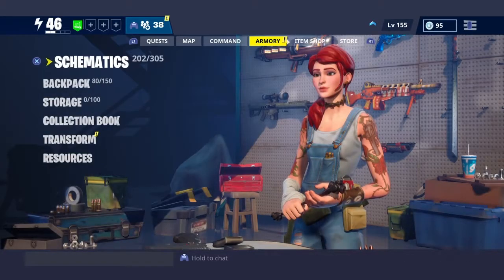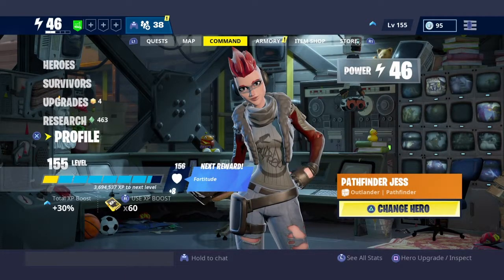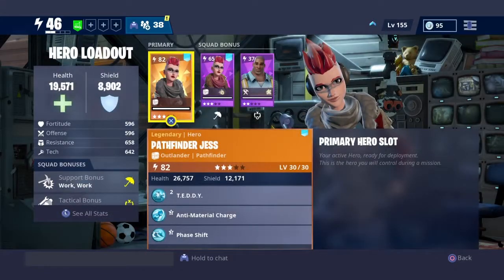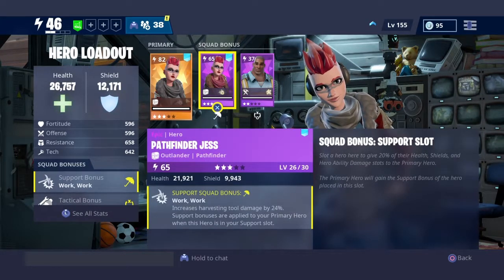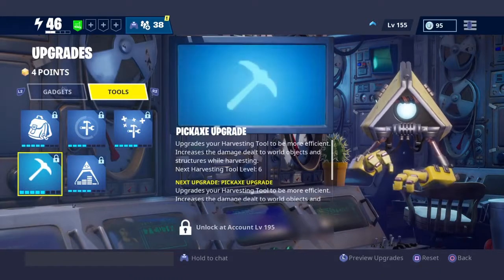Go over to the command menu, go down to heroes, then hero loadout. You should have an Outlander Pathfinder Jess in the first slot, or any Pathfinder Outlander. Preferably use Pathfinder Jess because I'm not sure if the other ones have their support squad bonus working the same way.